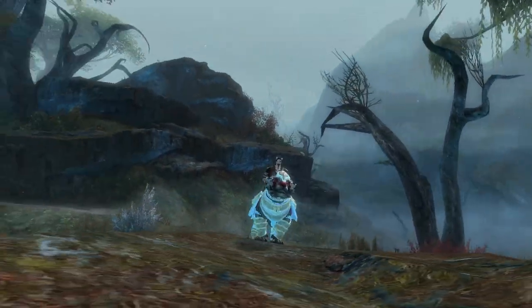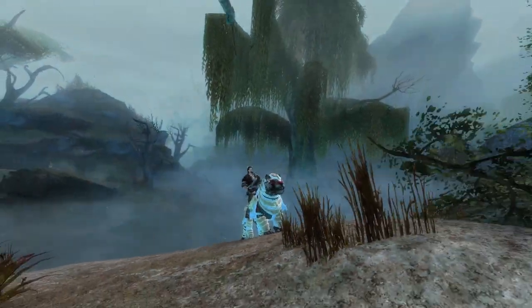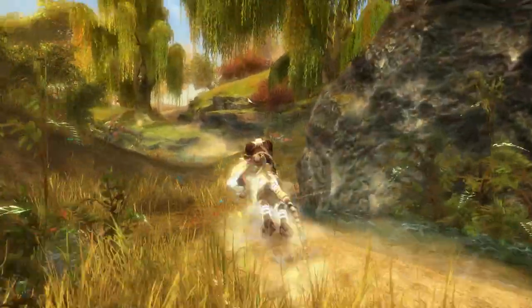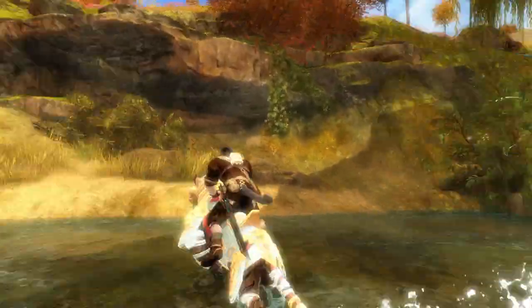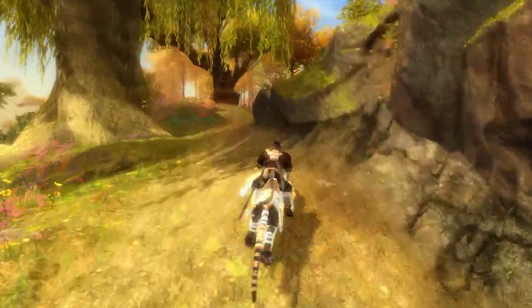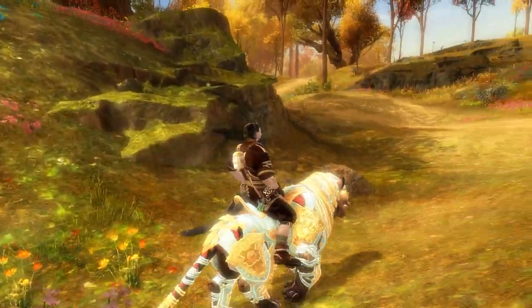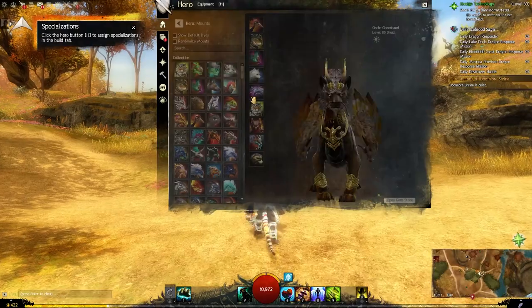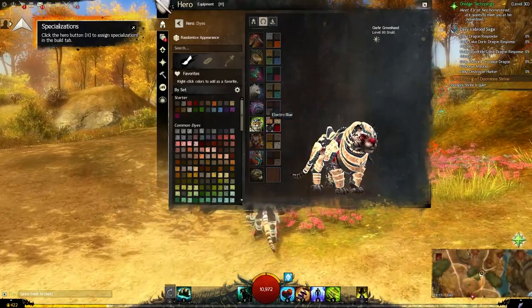Here we are on Norn with the new Armored Tiger. Looking fairly nice. The red and white is a nice combo - it's definitely like a frost or something there. But it looks very nice for the engage effect - the mountain dismount. The dyes we have here are Shy Peach and Antique Gold on top, and then Electro Blue and Scarlet.